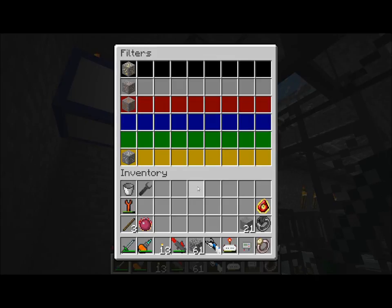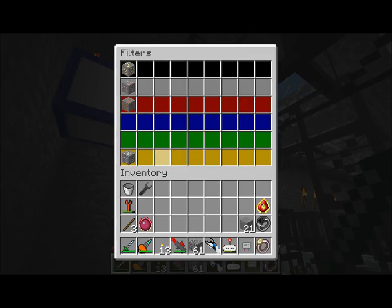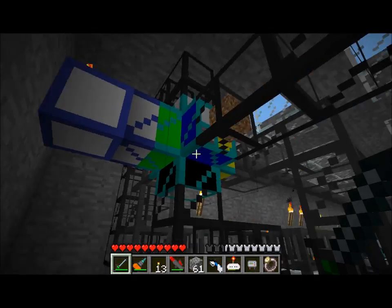I've pretty much got it set up so that any gold ore goes through the black pipe, iron goes through the white, copper red, and tin yellow. And I've left the green pipe empty, and I'll explain that in a moment.